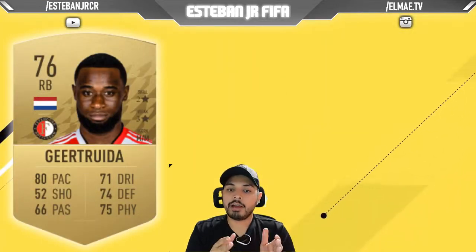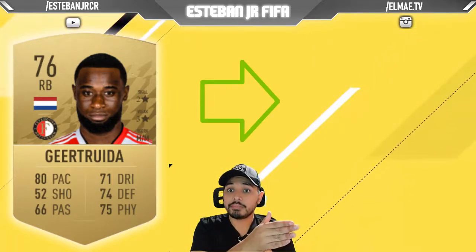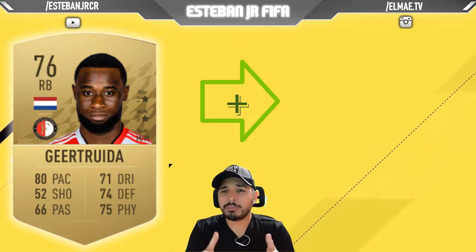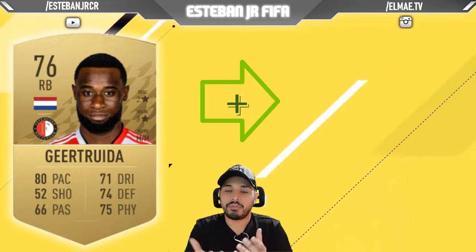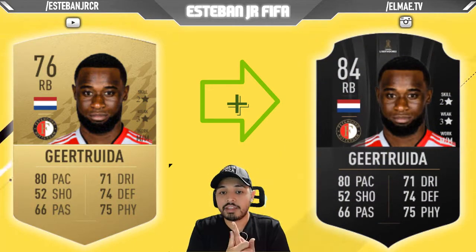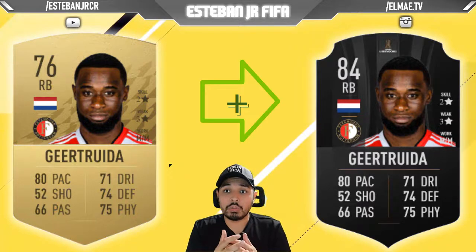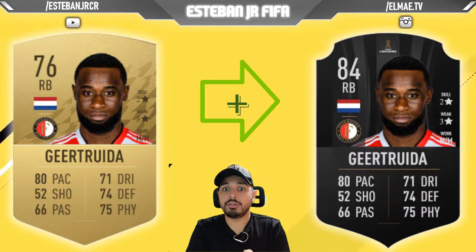Now we have a player from Feyenoord. This Dutch player is a 66 and he can scale to an 84. He has really good stats — 80 pace, 71 dribbling, 74 defending, 75 physics, and 66 passing. That passing stat is something people like to look at if you want to cross the ball, so this is a good option.